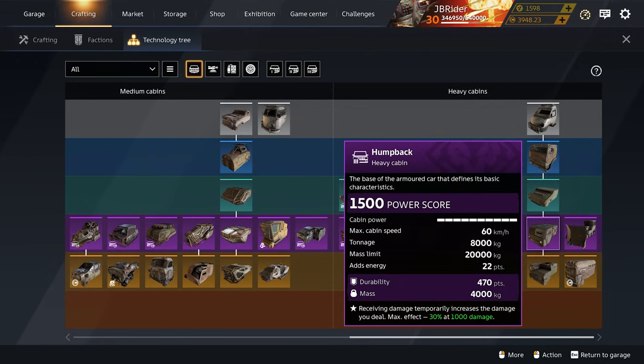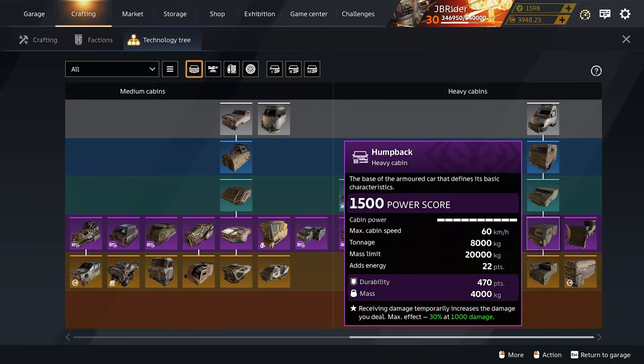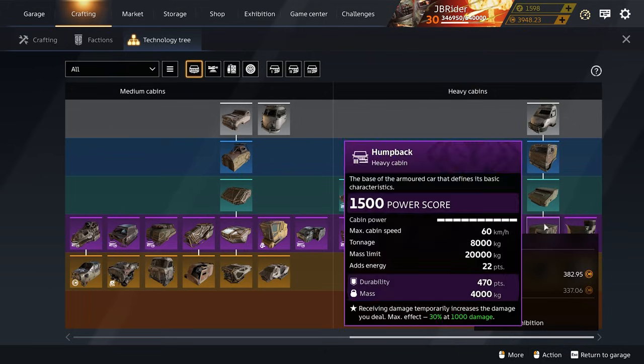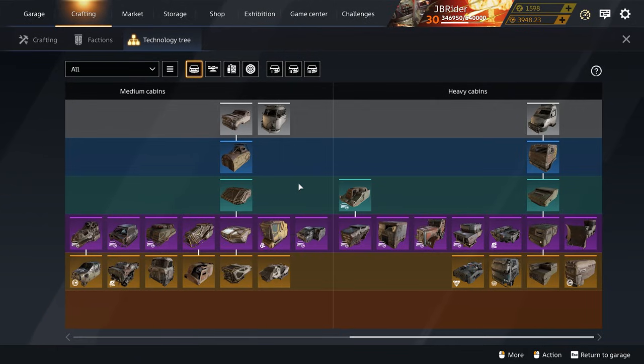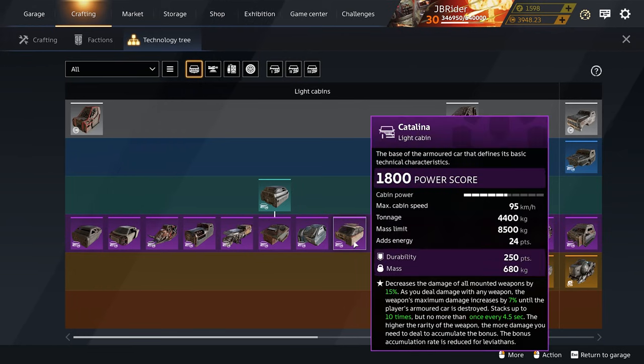If you don't care about reload, power, and speed, my second pick for a beginner is the Humpback cabin. It's a little slow, but if you add an engine and some savage wheels you can get faster. The perk is easy to activate — you get 30% more damage after receiving 1,000 damage. Right now Cross Out is in a brick meta phase where every effective build is essentially a brick, and the Humpback is great for carrying all that weight with a 20,000 kilo mass limit. It costs around 382 coins.